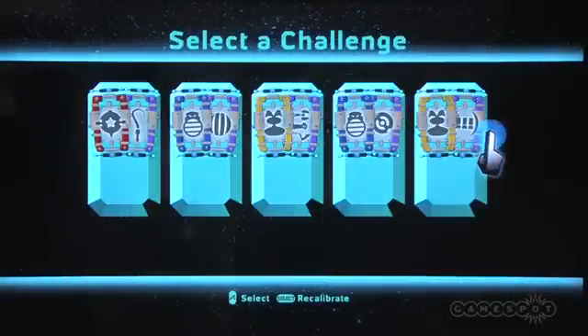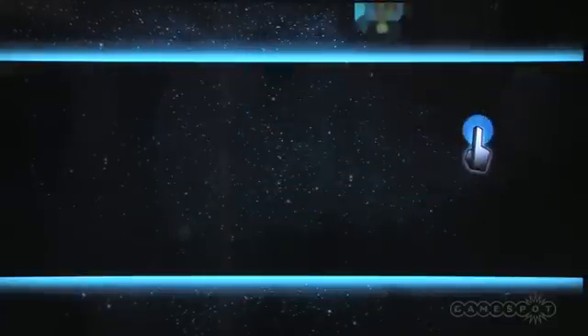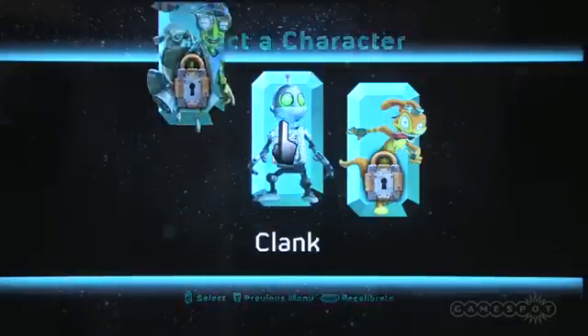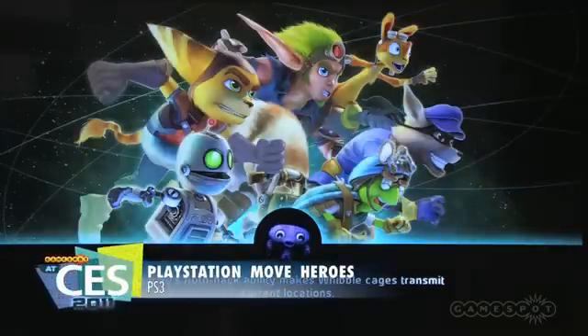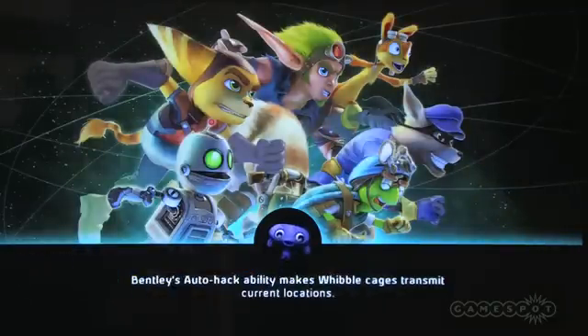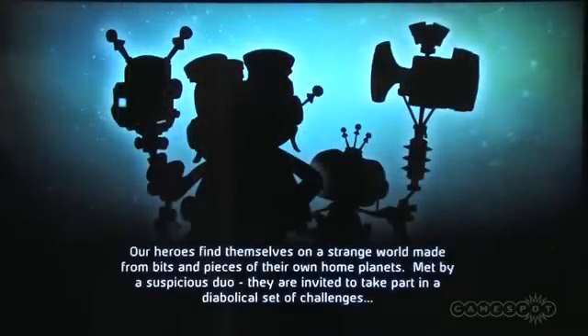I'm going to take us into the gun portion of the minigames and we're going to use Clank. The object in this one is to look for the small wiblets and take them to their mother. Of course you have a lot of robots coming at you and you have to fight your way through them while you're navigating the levels.